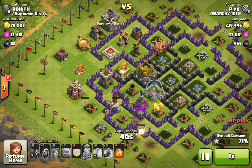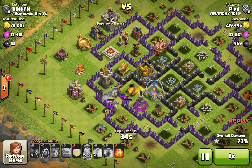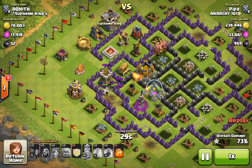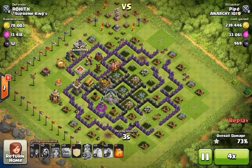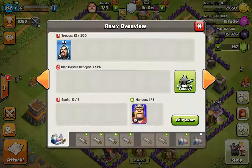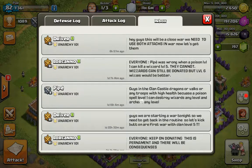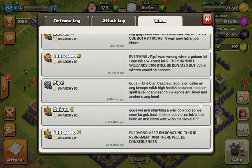He still has his poison spell on the clan castle. You guys think a poison spell could kill max wizards? My brother sent out a clan mail saying guys in the clan castle — dragons, Valks, or any troops with high health — because a poison spell level one can destroy wizards any level and archers any level.